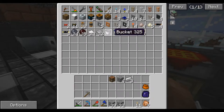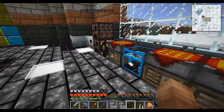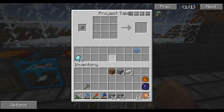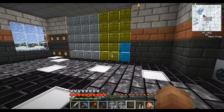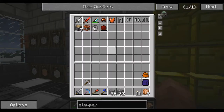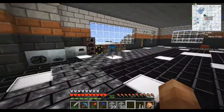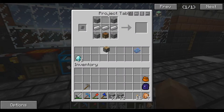Somewhere around here I crafted some pistons. Where did I leave the pistons? Thought I crafted some pistons. Well anyway, let's get started on this — I will go look in my chests over there for pistons. Pistons, where might you be? Ah, there we go — there's a piston.